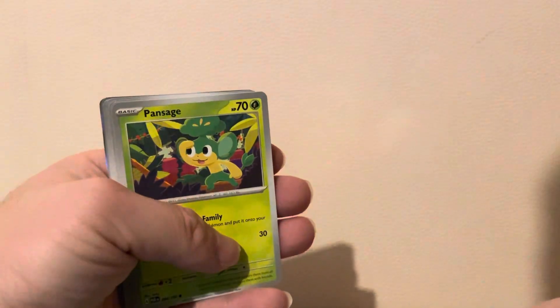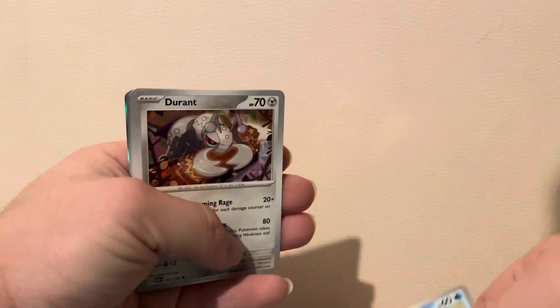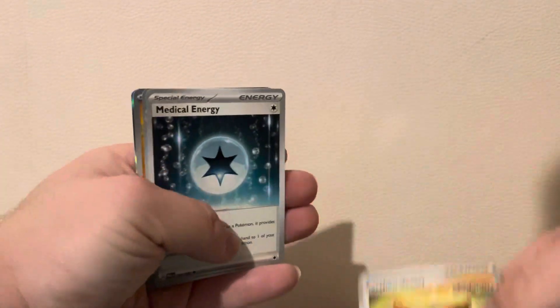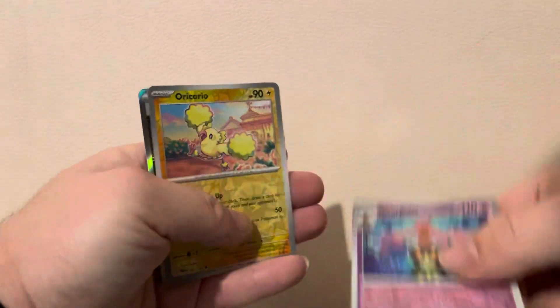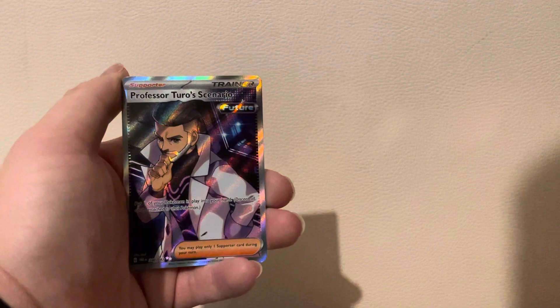Passages, Mint, Snoront - those are the cards. Let's see what it's called.